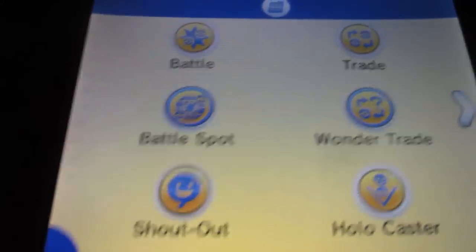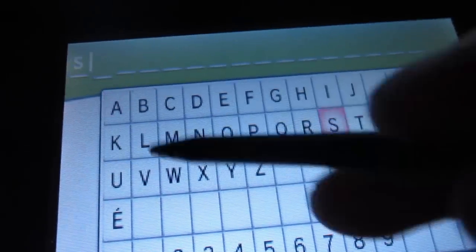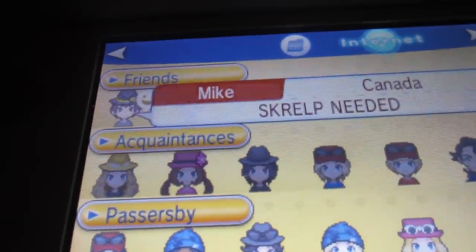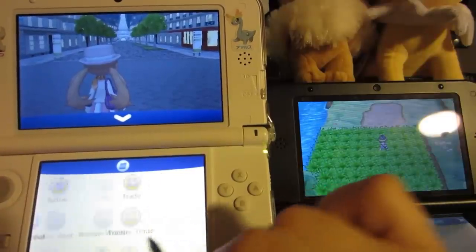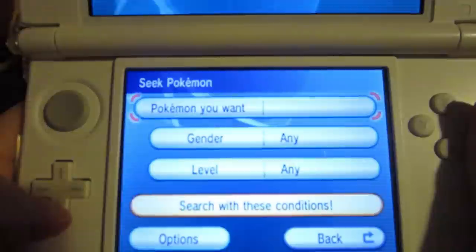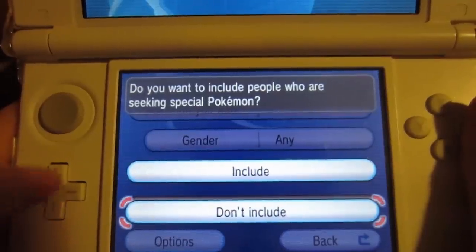Another option is using shoutouts when online. You can change the shoutout to something like 'Skrelp needed,' and you'll find lots of people will contact you and be willing to trade for that Skrelp. You can also use the GTS — there's an option on the GTS to filter out special event Pokemon requests, which makes it much less frustrating to complete trades.